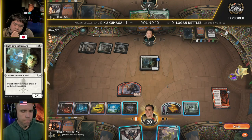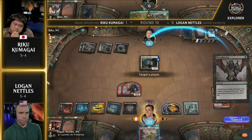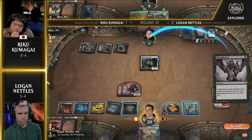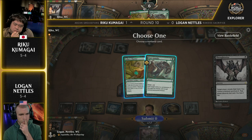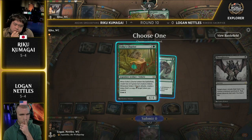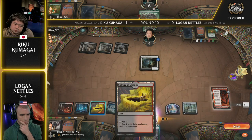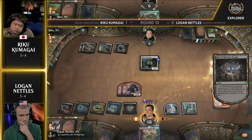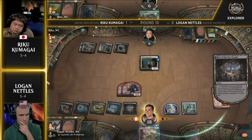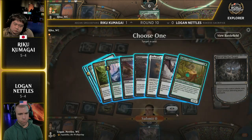Here comes Rafine's Informant, and he discards Parheelion — it's not going to be any good in hand with Soul Guide Lantern looming. And then Thoughtseize for the Mayhem Devil. Tricky territory for Riku Kumagai — there's also a Hive of the Eye Tyrant in play, one damage short of a lethal attack for Logan Nettles. The Unlucky Witness is going to be fabled away. Logan can go Thoughtseize, activate Hive of the Eye Tyrant, take the Seekers Chariot, and force Riku to find an answer to a menace creature along with extra tokens — while Riku is at one life with no cards in hand. Logan Nettles has navigated this quite beautifully.